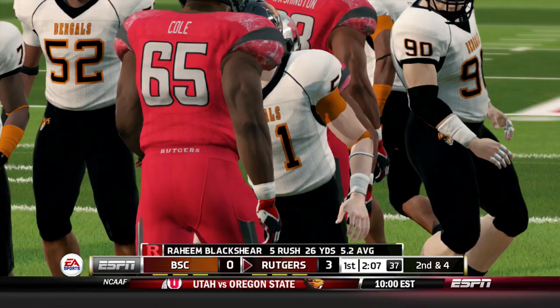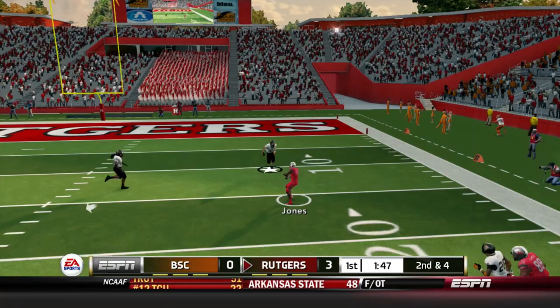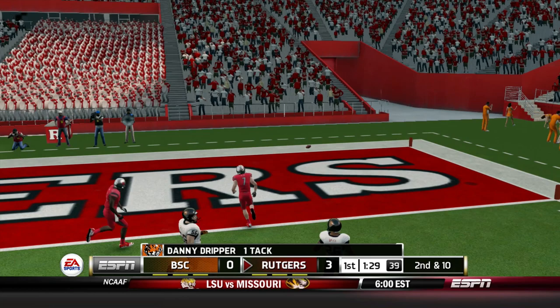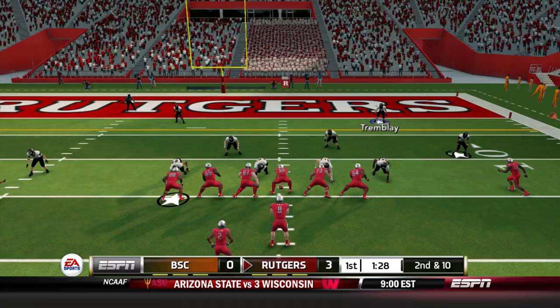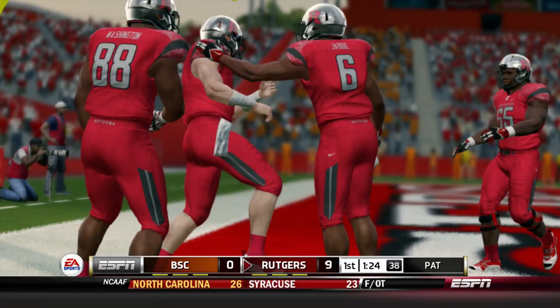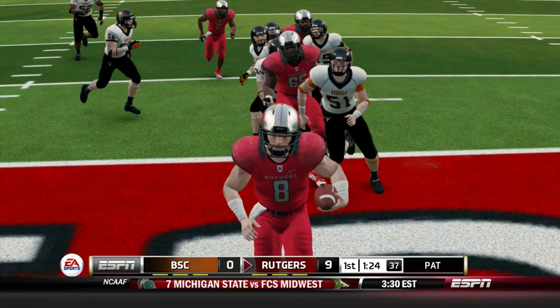Second down and four. Sitkowski from the shotgun — pressure comes on the outside, fires to Jones on the outside and it's complete for 14 yards. Sitkowski fakes the handoff, keeps it himself, breaks a tackle, and he's into the end zone for a Rutgers touchdown. Arthur Sitkowski with two phenomenal runs — the last one for 19, this one for 14 — and Rutgers goes up 10-0 early against Buffalo State.